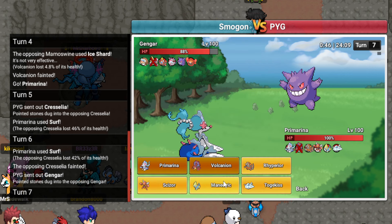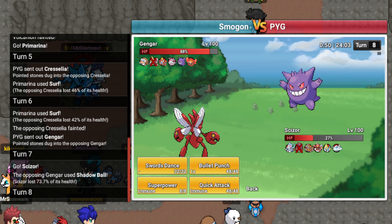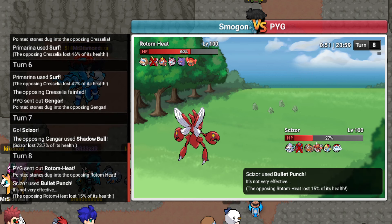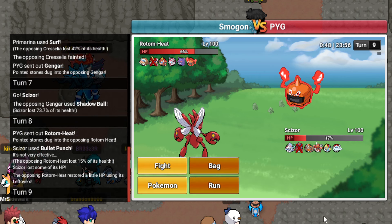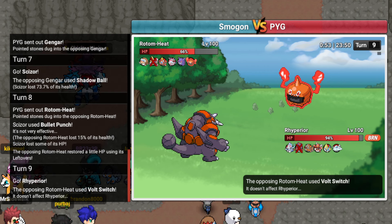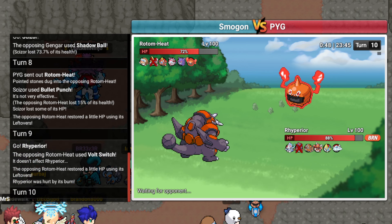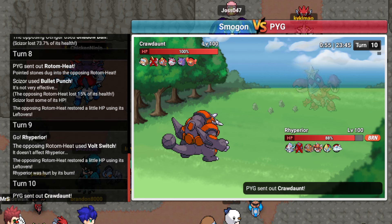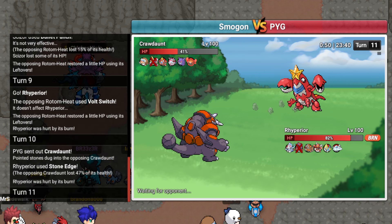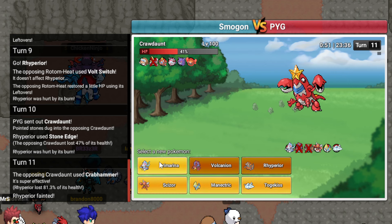So I was right. I'll go Scizor over here as he does Shadow Ball - good play. I'm just gonna Bullet Punch as he goes Rotom Heat. Am I playing bad? I'm gonna go Rhyperior here as he Volt Switches - I'll click Stone Edge. I'm definitely playing bad today, I can feel it. I'm a little tired. I woke up today just not feeling awake, you know what I mean? We're definitely slower than this but I'll sack it anyway.